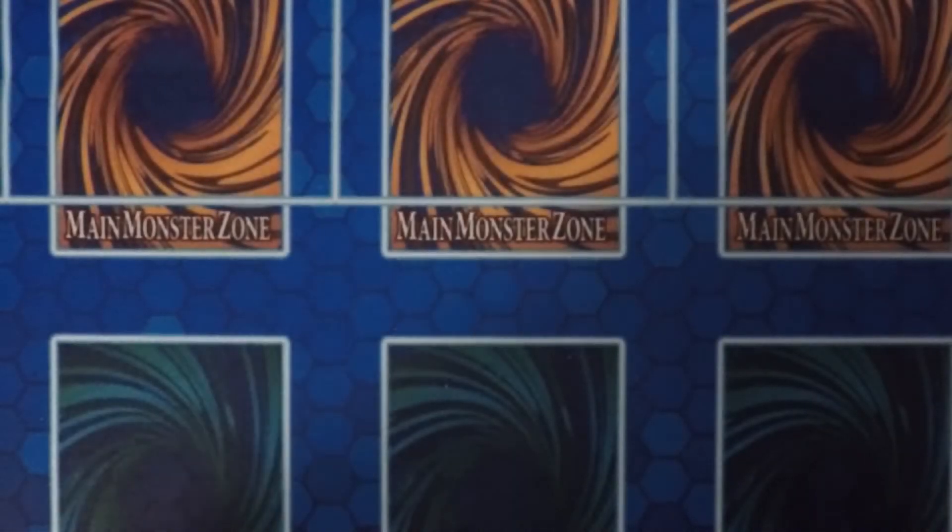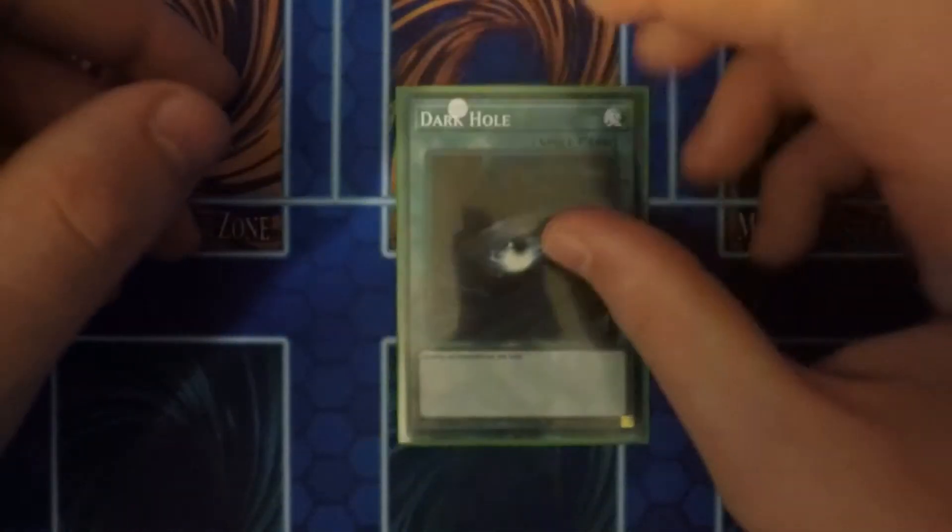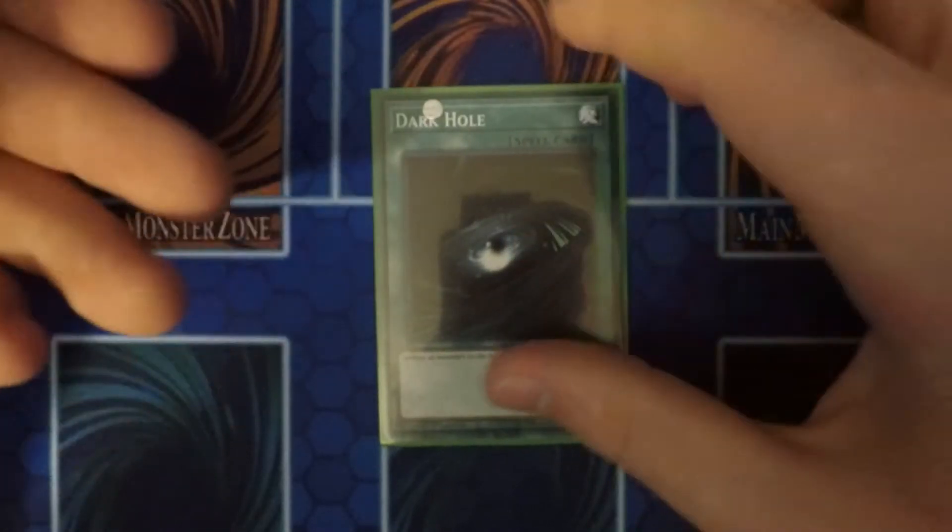Moving on to spell cards, I run one Dark Hole. It destroys all cards on the field — it's a great way to clear the board because it doesn't target.